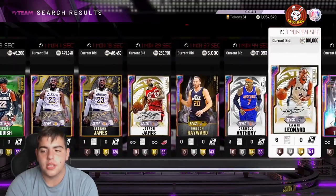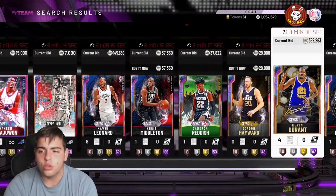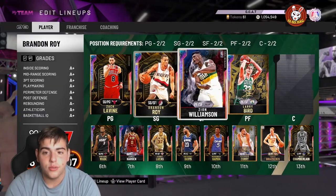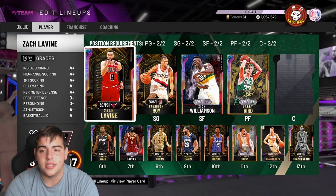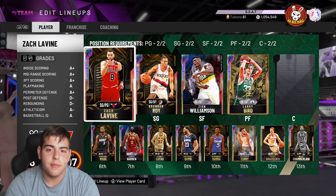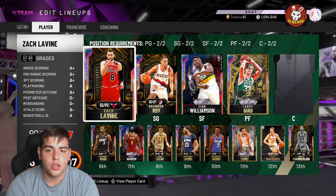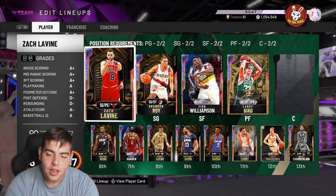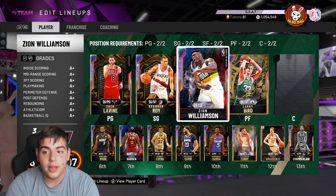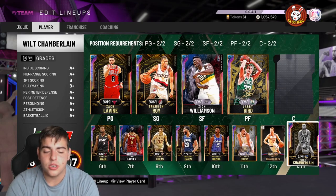For the final bench spot with around 50,000 MT, you can grab Khris Middleton or Carmelo Anthony and still have MT left over to snipe. For a million MT total, I rate this squad a 10 out of 10. If you've played since day one and don't have a mil MT, that means you weren't making even 10,000 MT per day — you could have 3 mil MT if you played since launch making 10k daily.